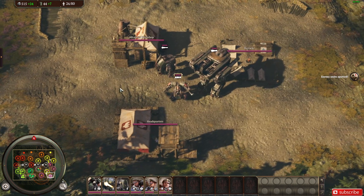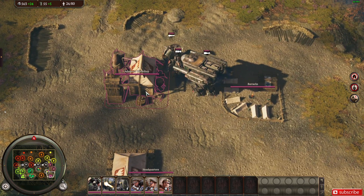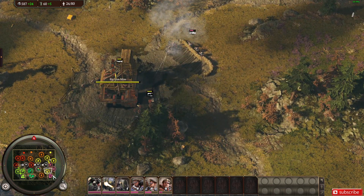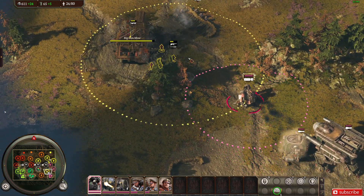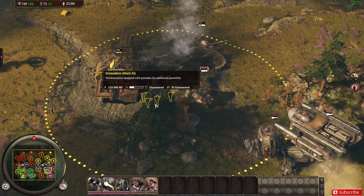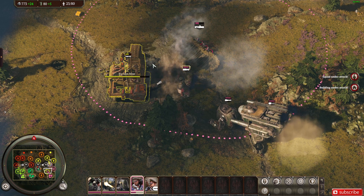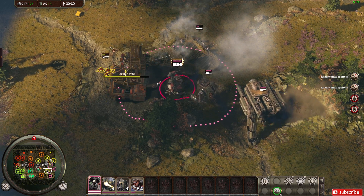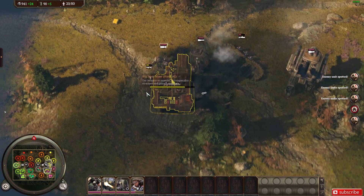I fight for the republic of Polania. They're behind somewhere, aren't they? Ready to build armor. We've lost a squad, we're under attack. It's time to end this. We're under attack — the enemy is taking our mine. Multiple enemies spotted.